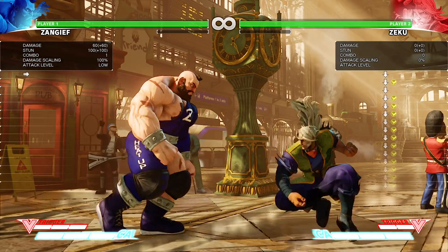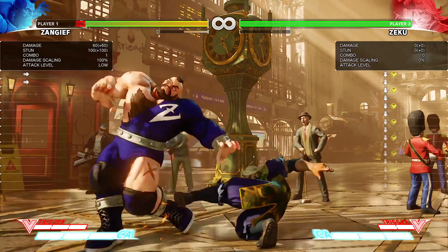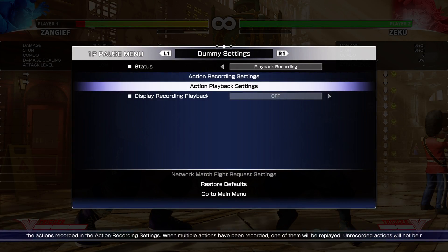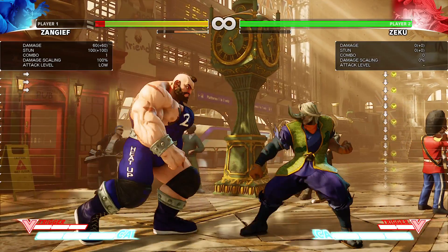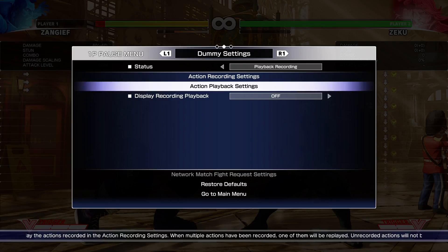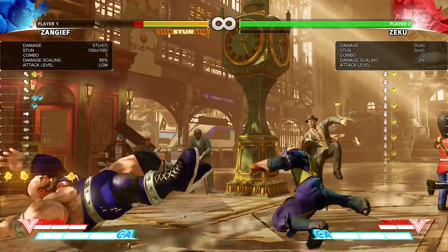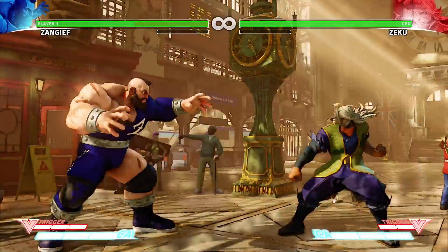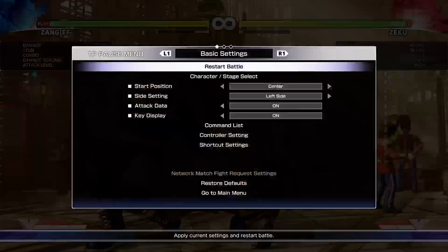Okay, here's the real crouching medium kick — very sorry about that. It does 60 points of damage, which is about the same as the continuation of the medium punches and kicks, standing and crouching; usually around 60 points of damage. 100 stun points — also about normal for a medium. Good range, very quick. He's not going to sneak too much past this one.